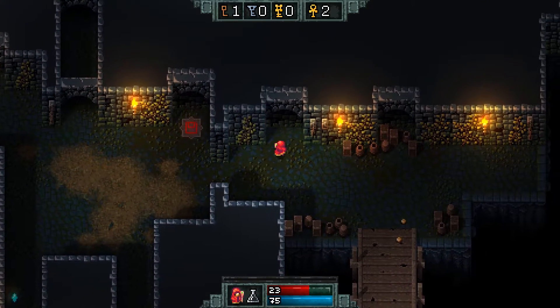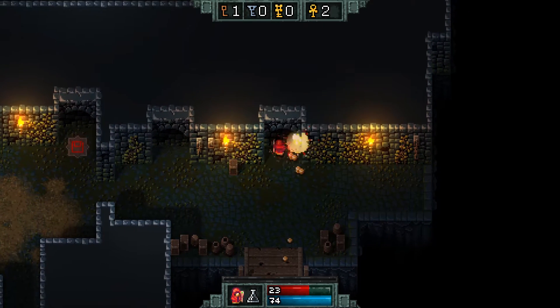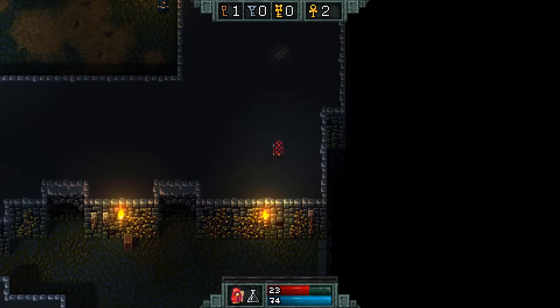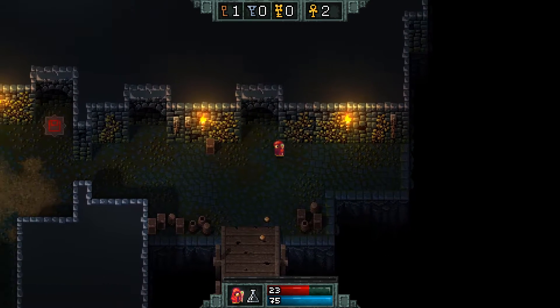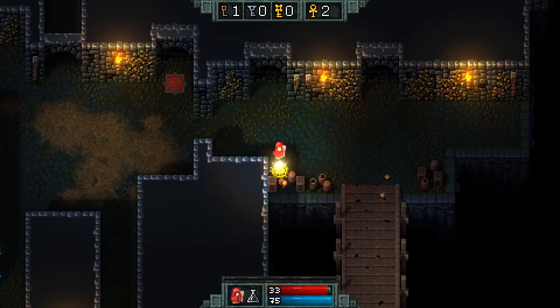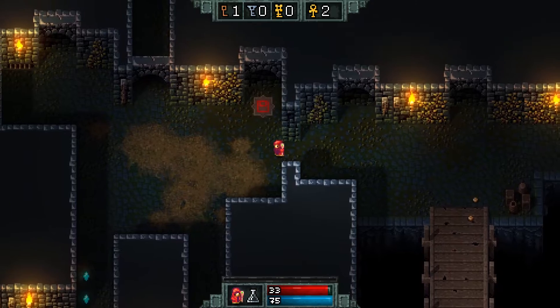Sometimes these things lead to secret tunnels, I think. Wait — yeah, what is that? We found a strange plank! So there are secret tunnels in this game. That's good information. All right, let's move on.